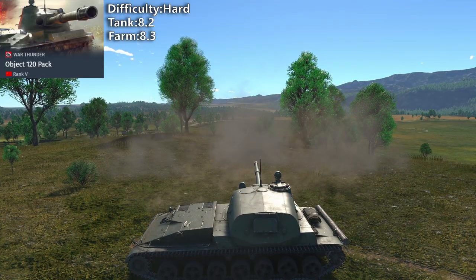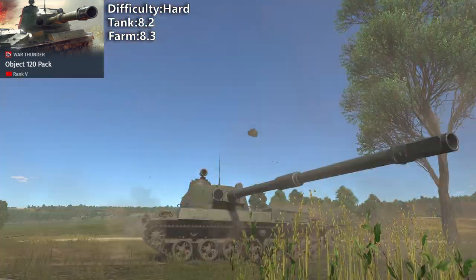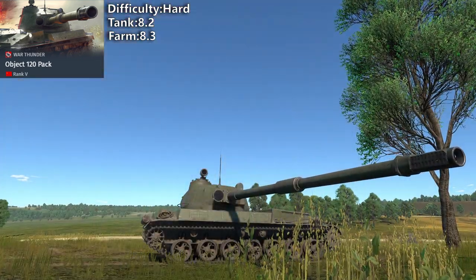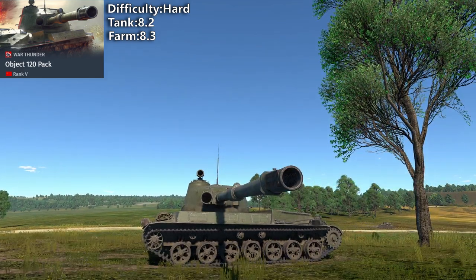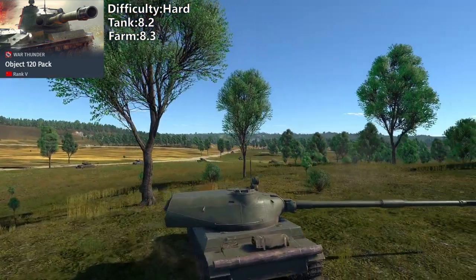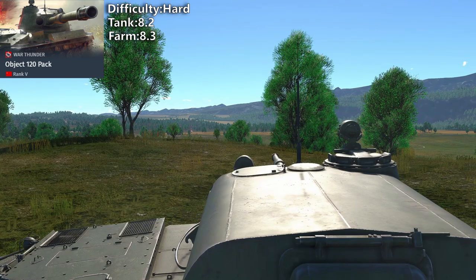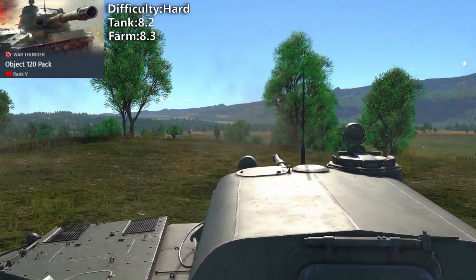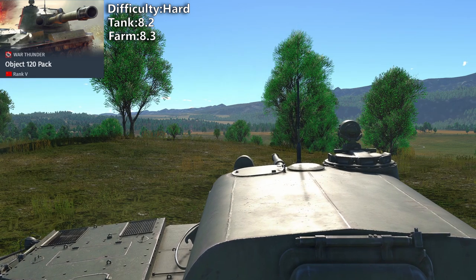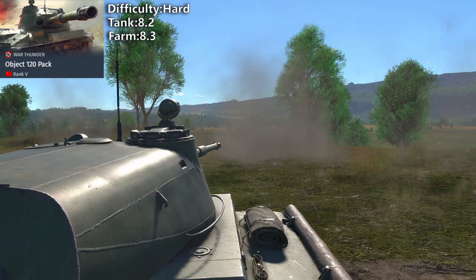Object 120 is a glass cannon tank destroyer that can penetrate everyone. It's a phenomenal sniper because shells fly like lasers, and it has pretty good speed for its size. But nobody plays it because it has no armor and is easy to spot — planes will eat you up because they can penetrate you with machine guns. And damage is inconsistent; sometimes you need four shots to destroy a target.